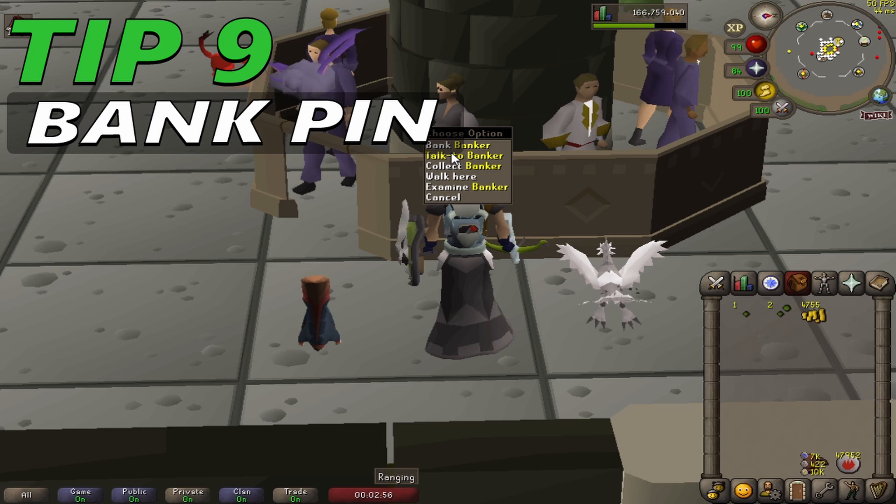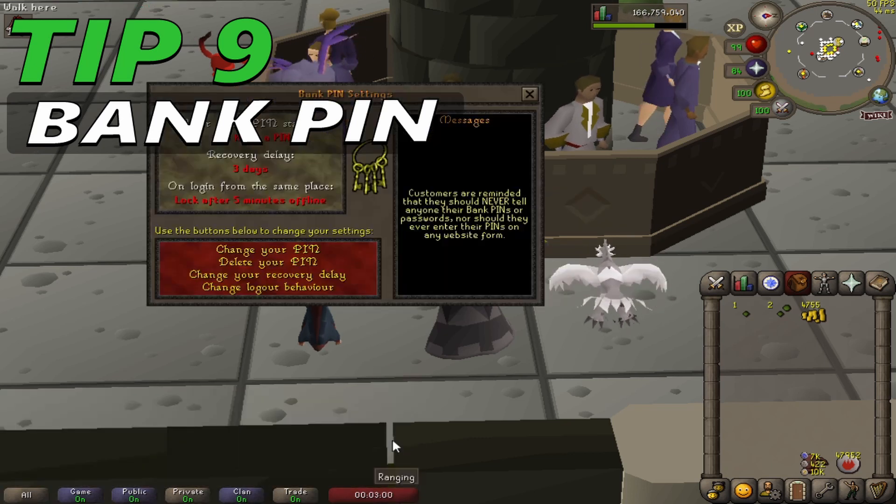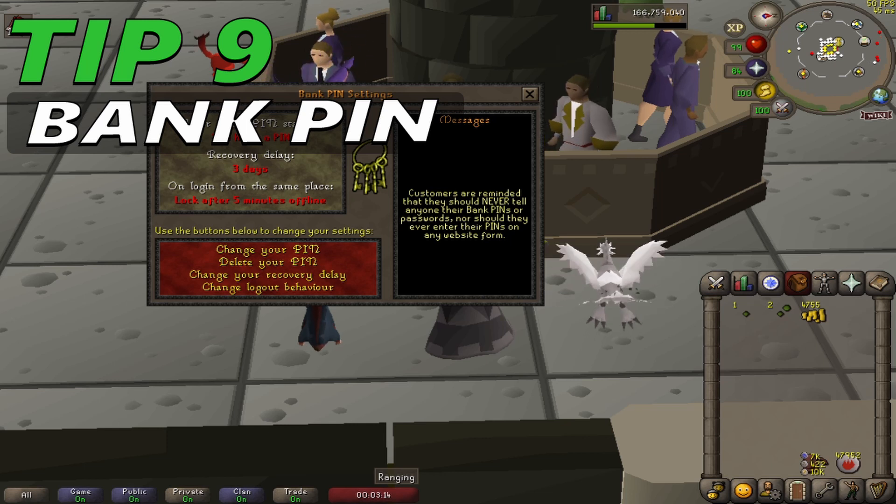Tip 9: Bank Pin — short for personal identification number. It's a security feature that players can use to protect their banks. It was introduced in the bank pin update on 19 September 2005. To get a bank pin, you may talk to a banker and say that you would like to check your pin settings. Once done, you may then set a 4-digit pin. The bank pin may be cancelled before it is put to use, and your bank will then have a bank pin active within 7 days.